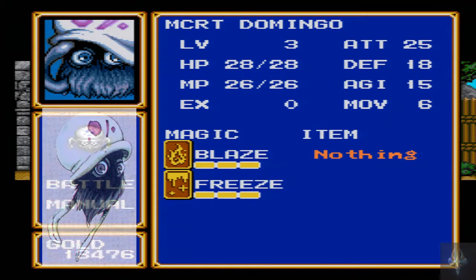So we have something to explore. And if we examine this bush — and you have to be facing the bush, it doesn't matter what side you're facing it from, you just have to be facing it to examine. If we search this bush... Claude found Domingo! And Domingo the McRit has joined the force.